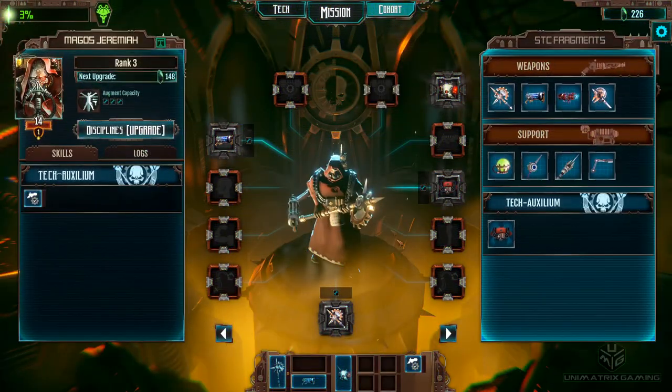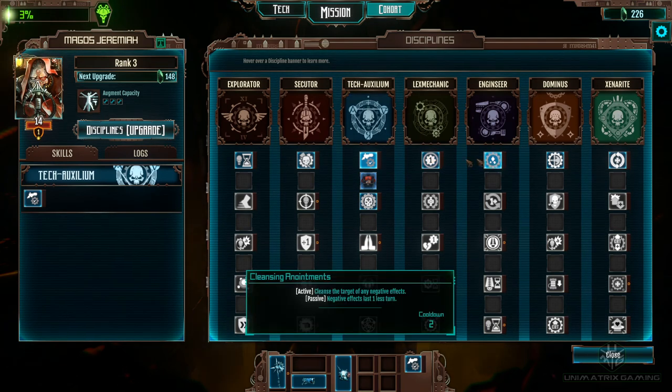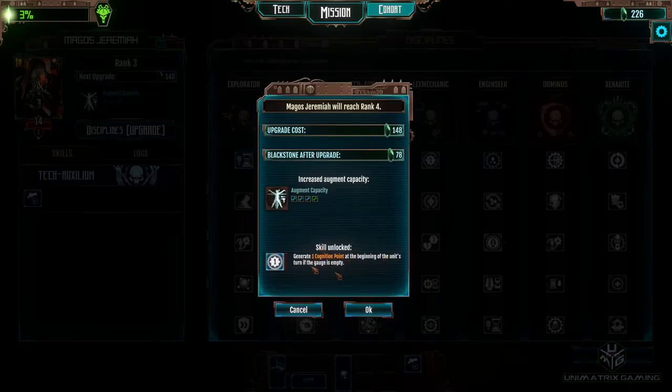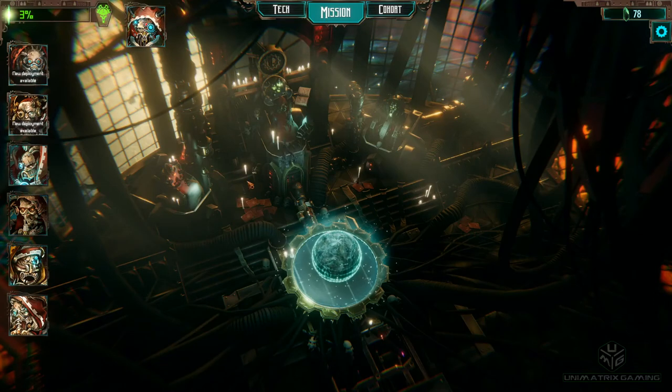We're going to do the same with the next guy, but I'm going to choose a different upgrade. Cogpoints are quite hard to come by at the moment, so we're going to get this one that generates a Cogpoint at the beginning of the turn if we don't have any in our gauge at all. Then we grab the Coratio Clause up there as well. So we've got some healing skills now.